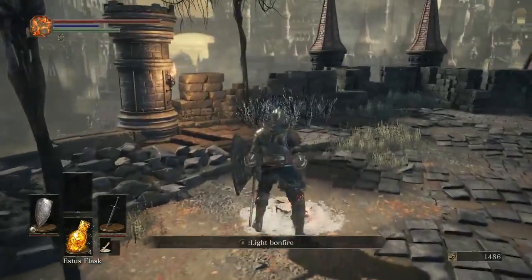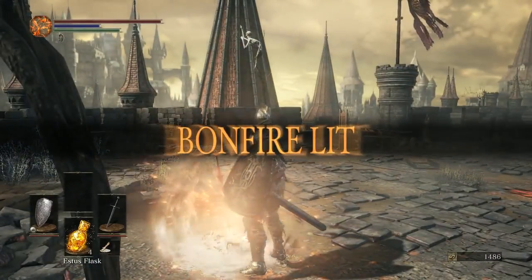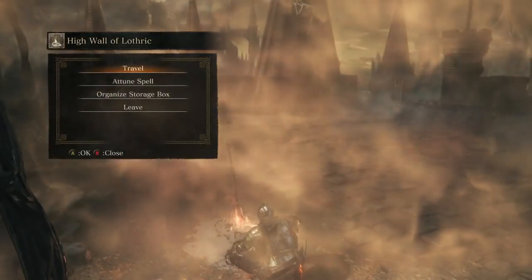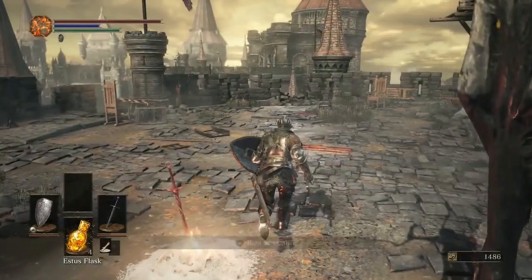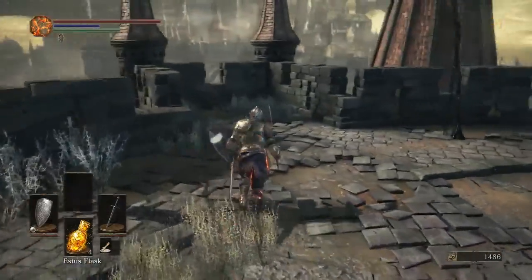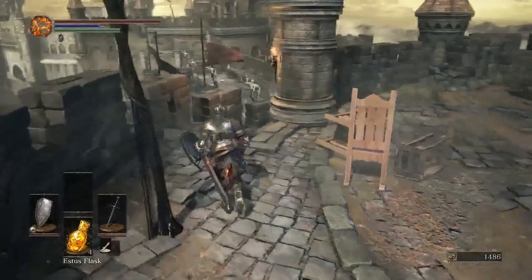A big thing this time around is you'll see everything is slowly disintegrating into Ash. It's very gray, not a lot of fire going on. It's less colorful than even the first game, to show how far into this cycle of the fading flame we've gotten, and how desperate the first flame is to be rekindled.